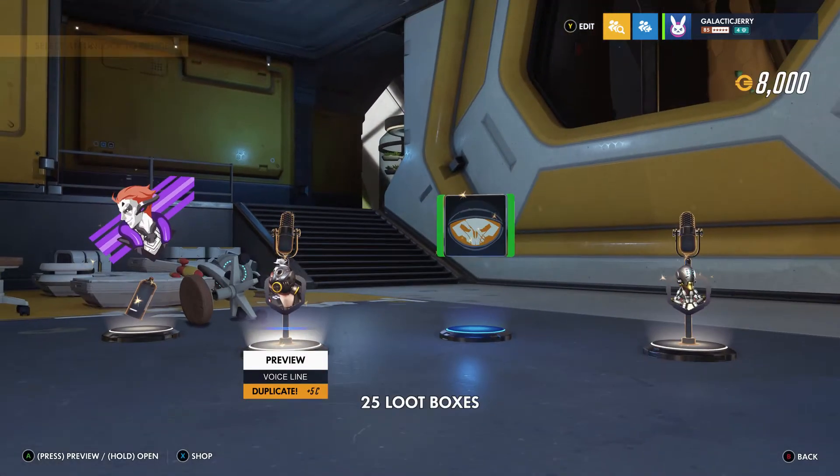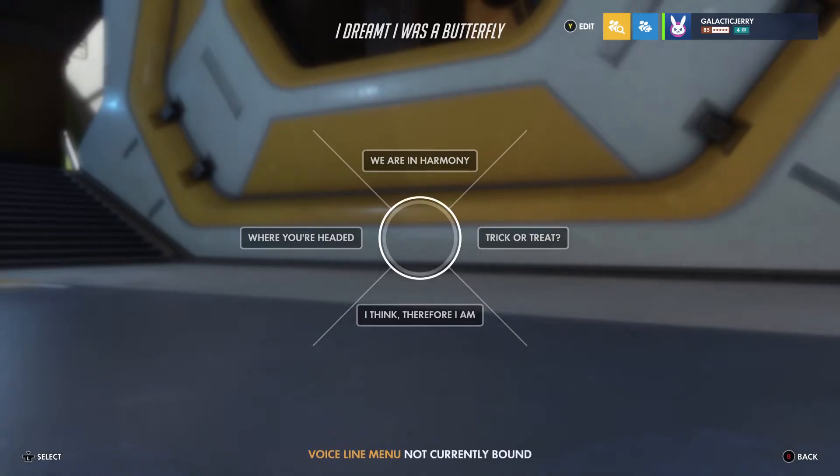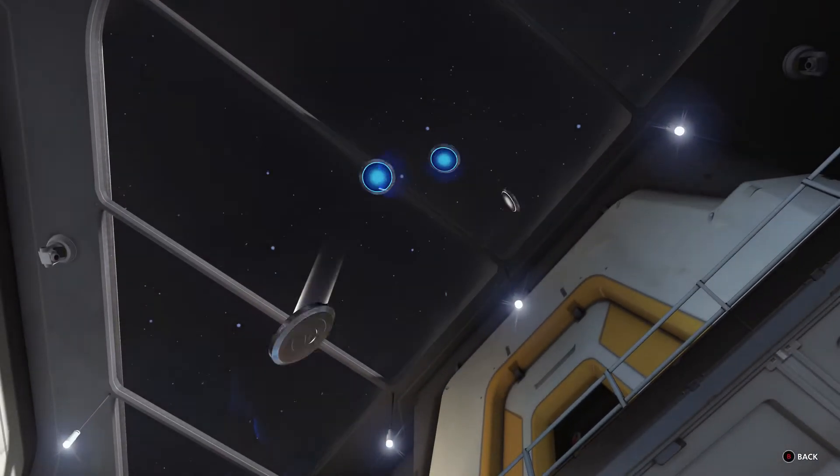'Candy from a baby — I want some candy.' 'I dreamt I was a butterfly' — okay, Zenyatta. Four duplicates, voice line — yes! Next one.